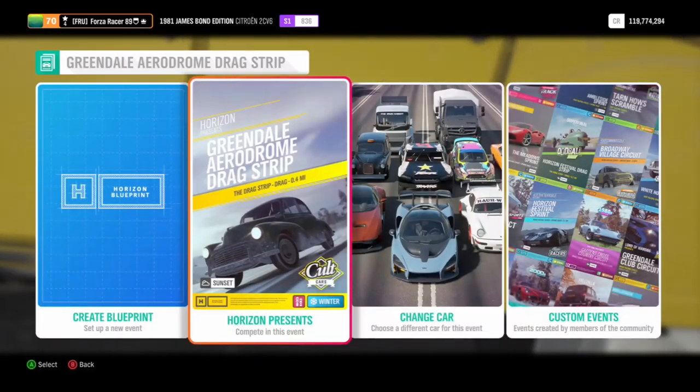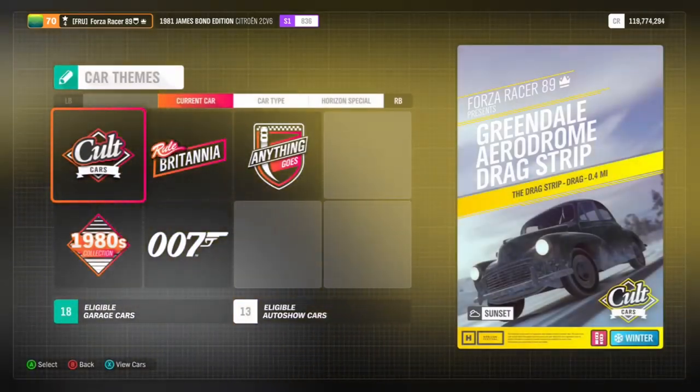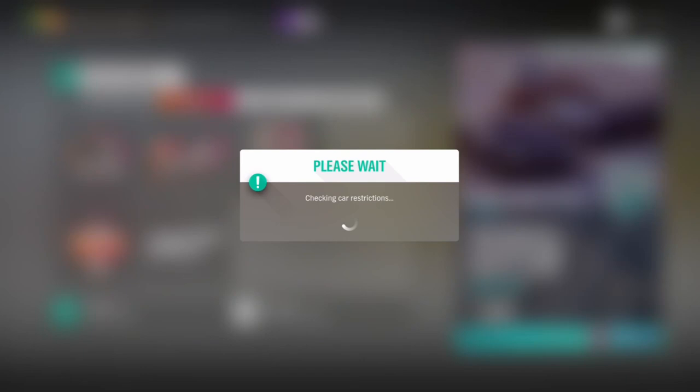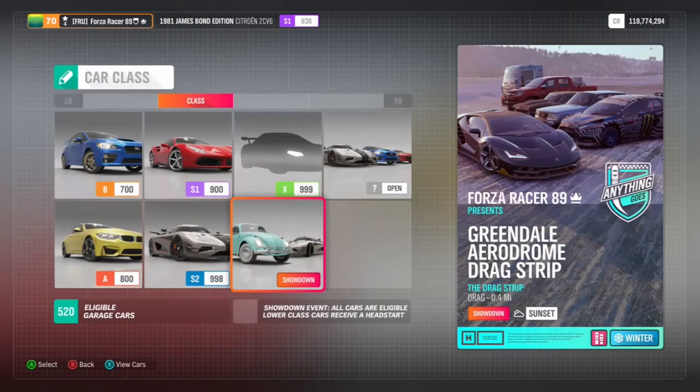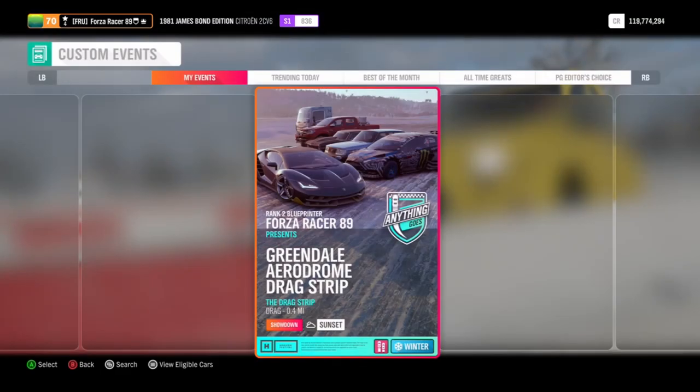You're going to select Blueprint, create a blueprint, choose Anything Goes, and then on the next page in the bottom right you want to choose Showdown — the one that's got the Volkswagen Beetle in the picture. Choose that, save the blueprint, and then run it with your friend.